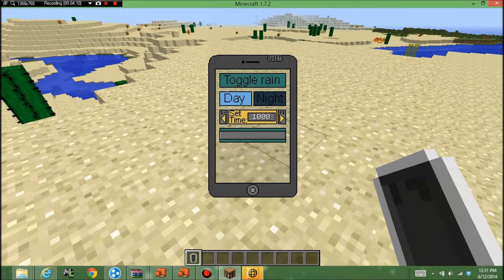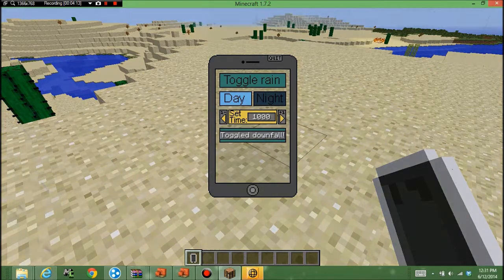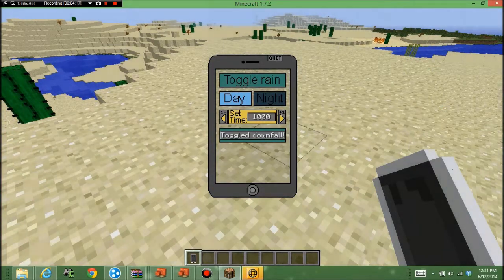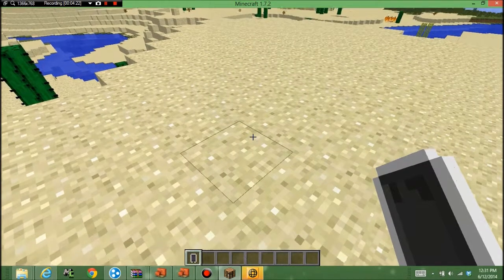So what we're gonna do is change the weather. You can save it, turn on rain — you can click on it and pretty much do that. You can change it to night and day. It's really cool, I really like this.